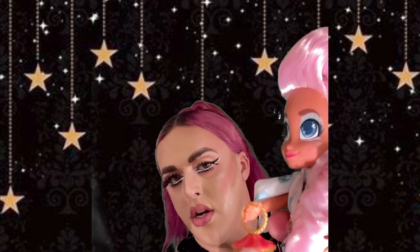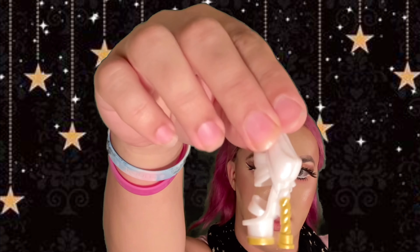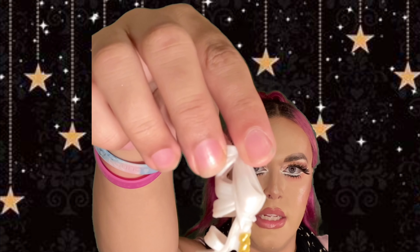Her bag matches her theme with the color, and inside is her custom paddle brush because she is Hair Amazing. She also has a new bag that looks like a carousel with carousel horses. That bag was in the blind bag on the bottom, along with two separate blind bags. I'm going to put it on the other side since she's already holding her bag on one side. On this side is her flower, and her right arm has her bag.